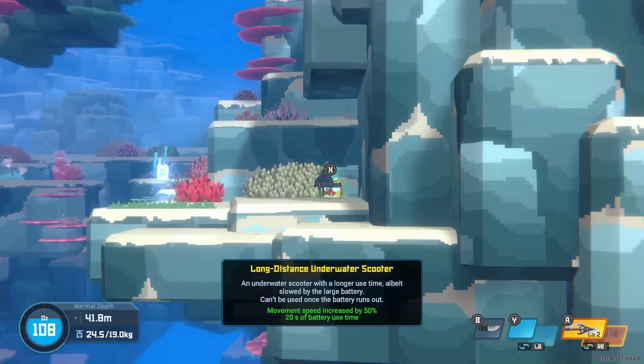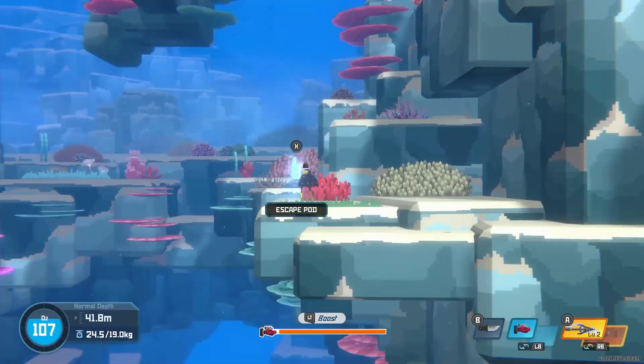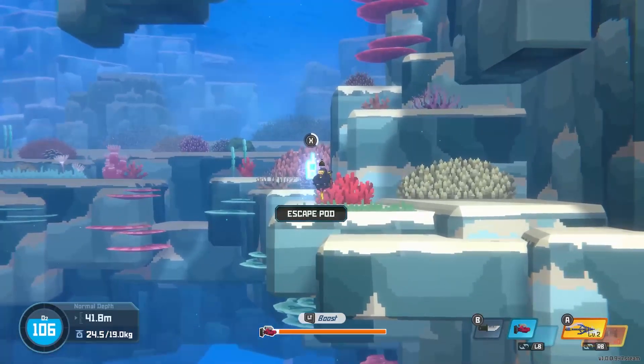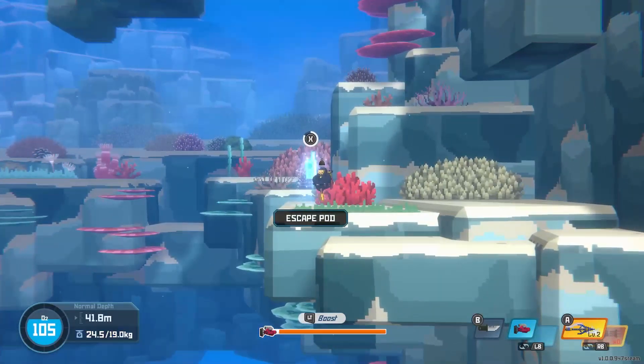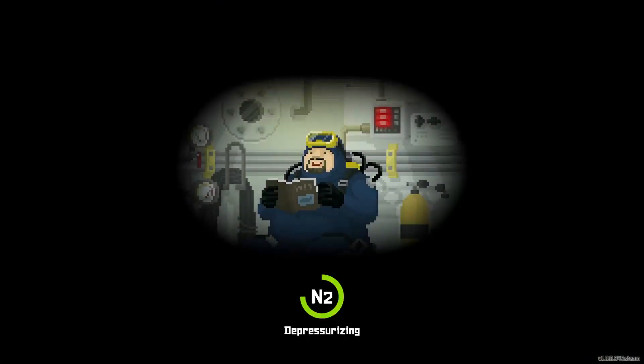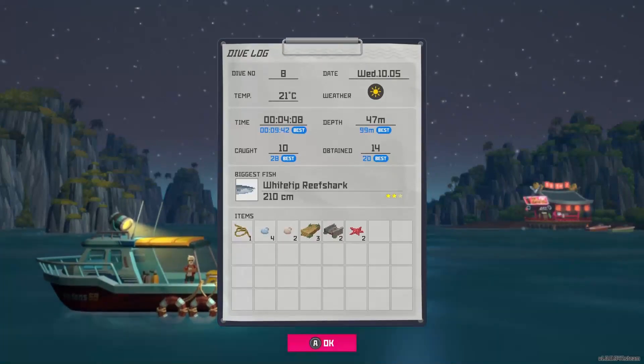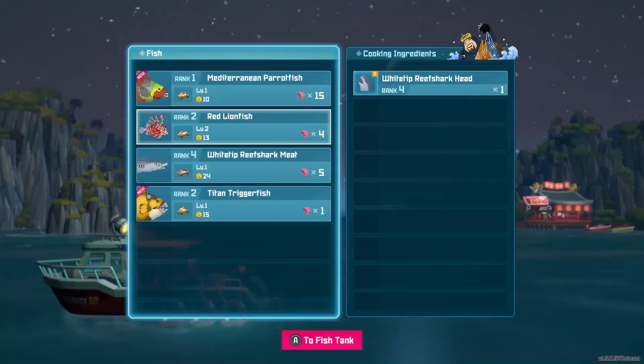So I guess the idea with the underwater scooter is for long distance travel. The idea is to start capturing bigger and bigger fish for sushi — I'm guessing we make more money that way too. That's a really cool loading screen. We weren't actually depressurizing — we were loading. We got quite a few fillets out of this.